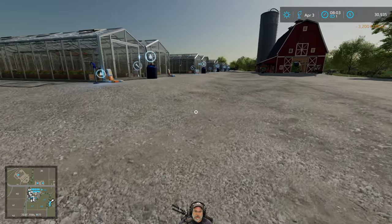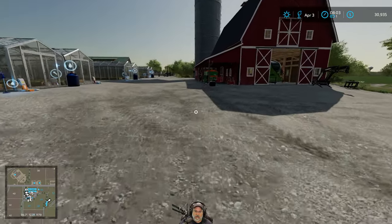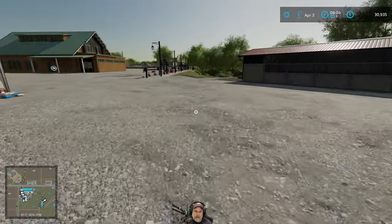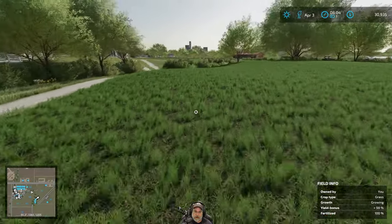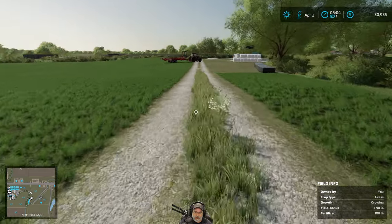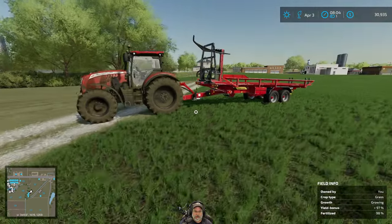We have some silage to put away from the previous field. I already did the second fertilization on the new fields - everything is fertilized. I have the McCormick sitting out by the hay barns to put the silage away. Then we're going to grab whatever manure we have in the bunker and put that in the greenhouses. I'm very low on fertilizer both in the greenhouses and in my silo from using it a lot.